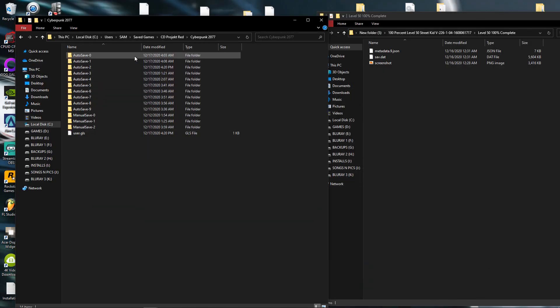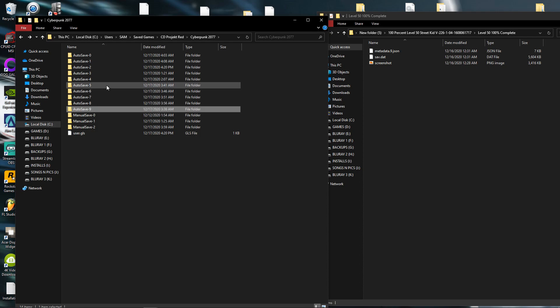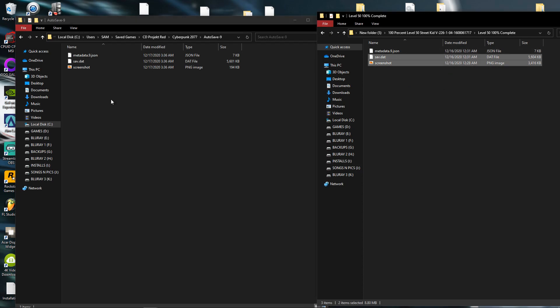Inside there, go to any save file — this is where your game files are saved, all the missions. I'm going with Autosave 9. I use a new save every time I save the game rather than overwriting, so that's why there are multiple autosaves. You might have only one — it's up to you.